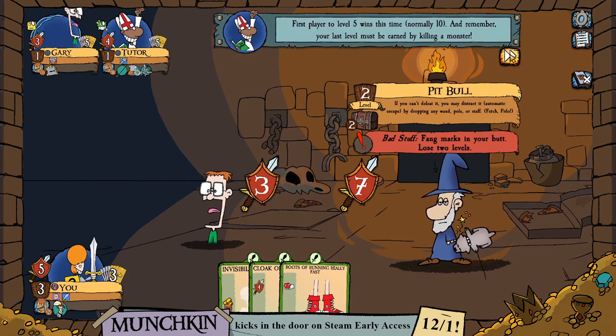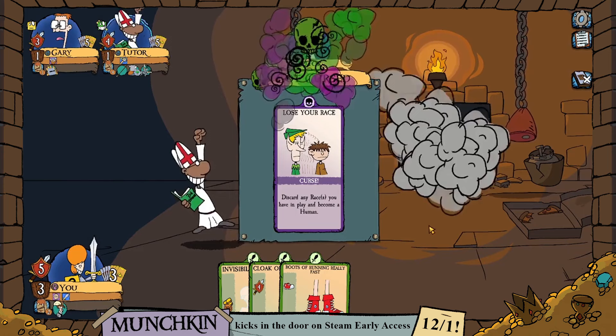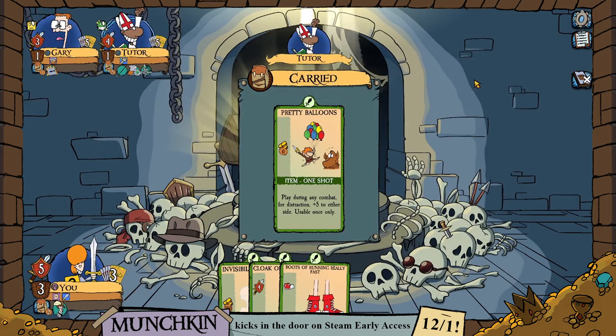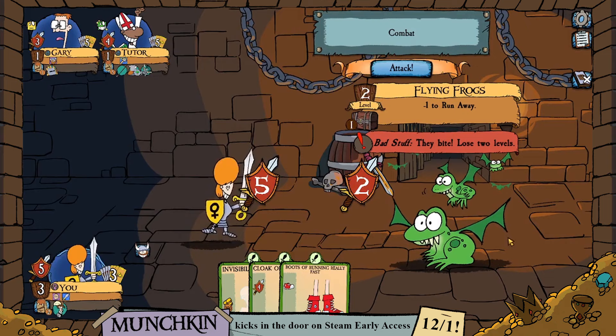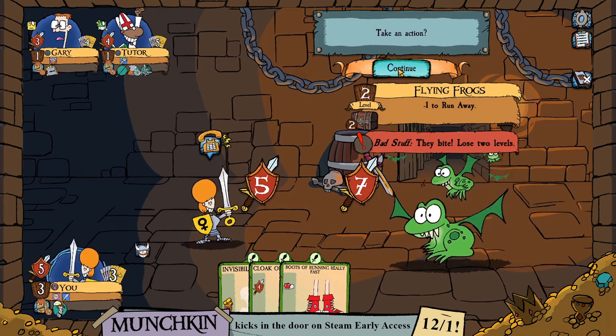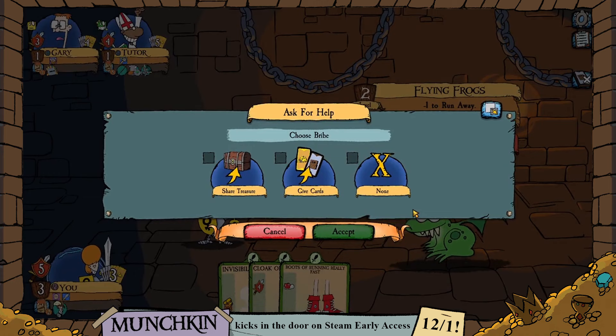Now the tutor is wading into battle — first player to level 5 wins in this shortened tutorial game. We're sitting at level 3 compared to level 1 for our opponents, but that can change really fast. We have pretty balloons — a one-time item that can cause a big swing in combat. When we ask for help, we can choose who we're willing to accept help from. To get help, we have to offer a bribe: share treasure, give cards from inventory, or ask for help out of the goodness of their hearts.